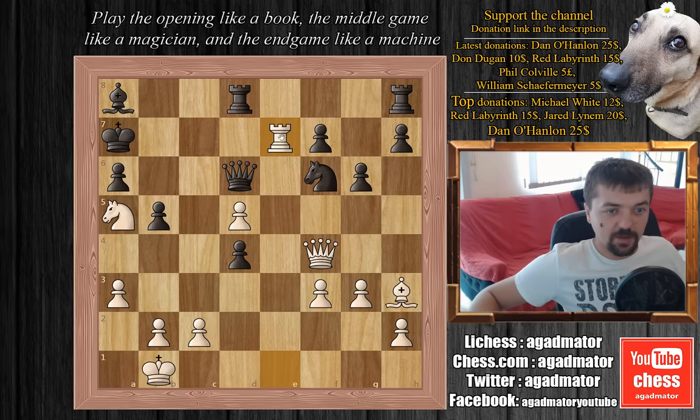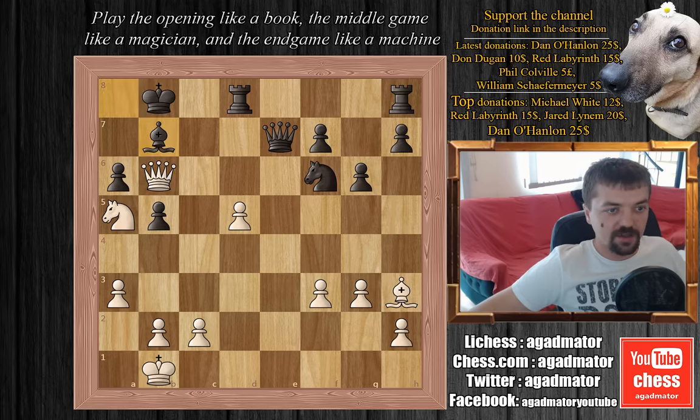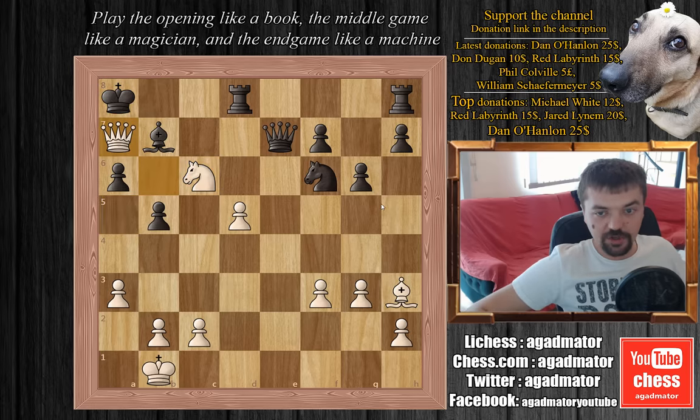Topalov captures the rook on d4, and here is the point of the entire combination: Kasparov plays rook to e7 with check. Let's see what happens if Topalov captures the second rook. If queen captures on e7, you get queen captures on d4 with check, king to b8, queen to b6 with check — you have to block with bishop to b7 — and now knight to c6 check, forking the king and queen. The bishop on c8 means the king has to go to a8, and this would be queen to a7 checkmate.